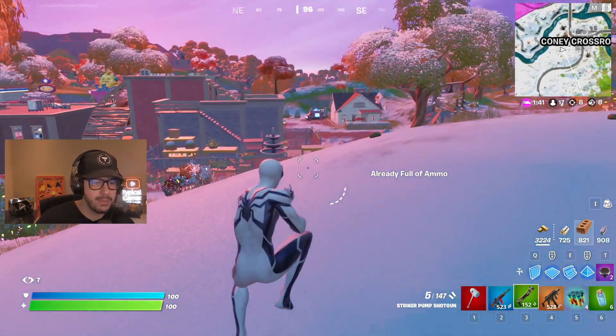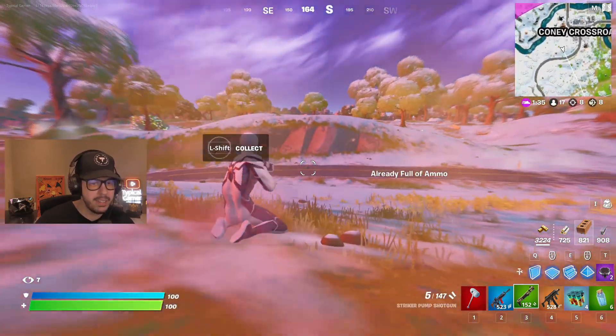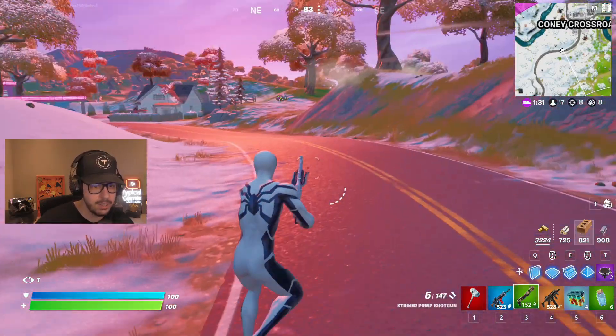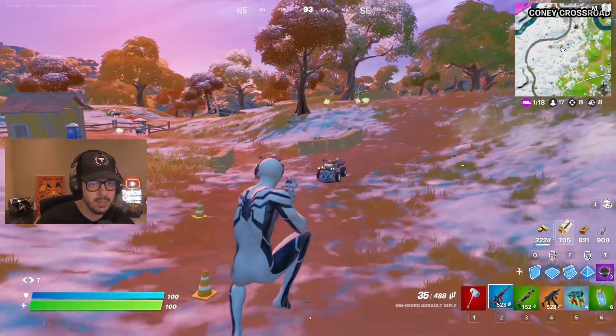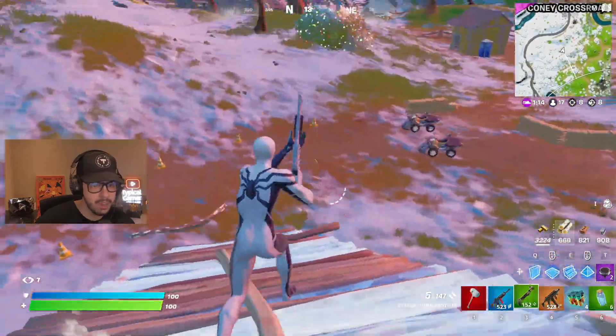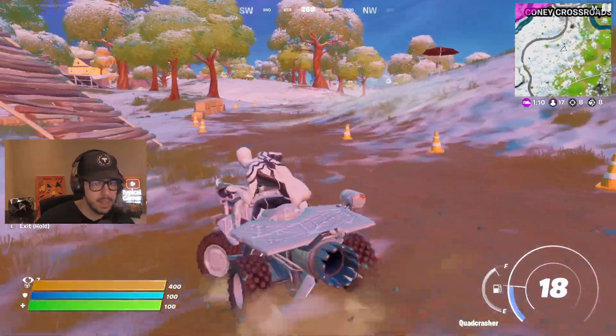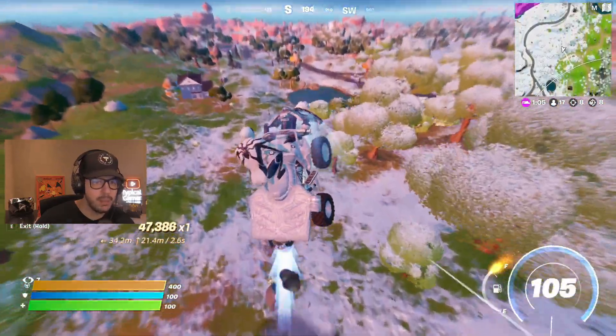You just gotta grab a firefly, and most times you grab them by accident so it probably won't change much. I've got two launch pads - I think I'll just rotate in, zone's not too far. I can save them for aggressing on somebody. Gotta keep our eyes peeled. I'm gonna make a couple ramps here and then take the quad. The quad crasher is definitely one of the most fun vehicles ever in Fortnite - so glad they brought it back.